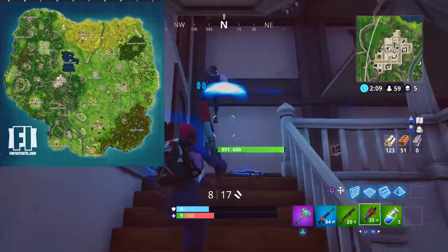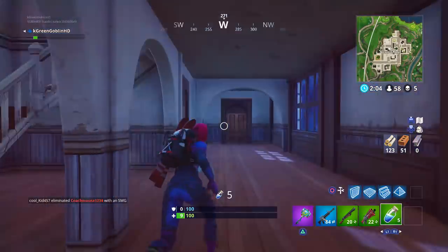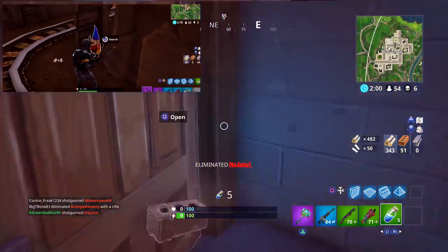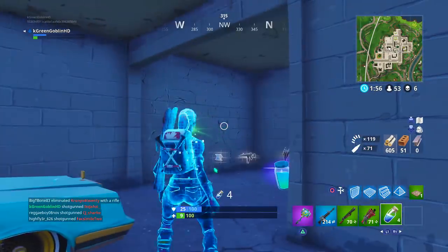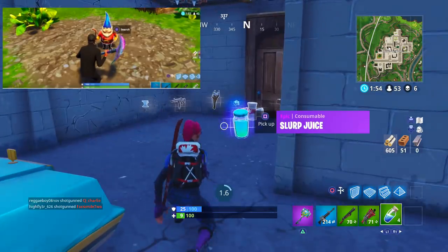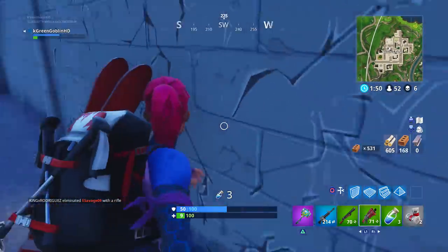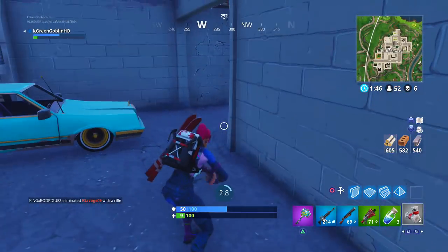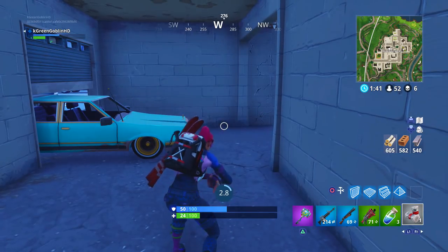There are also a bunch of other locations for these gnomes. There is one location which is actually in Shifty Shafts, right below the shaft — you actually have to break a wooden pillar. But you will hear these gnomes and you will know when you're in the area. There is another one located out in Fatal Fields, right by that lake, sort of out in the open. I'll show a couple pictures on the screen. These gnomes are not that hard to find — you just have to make sure your challenges are up and ready, because there are people having issues with the rollout.